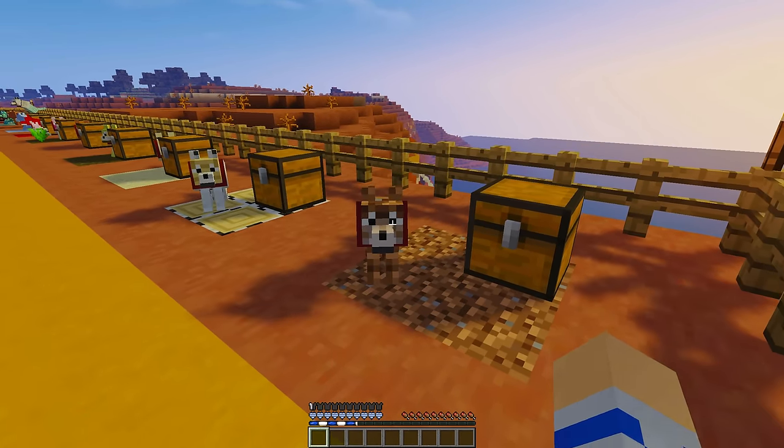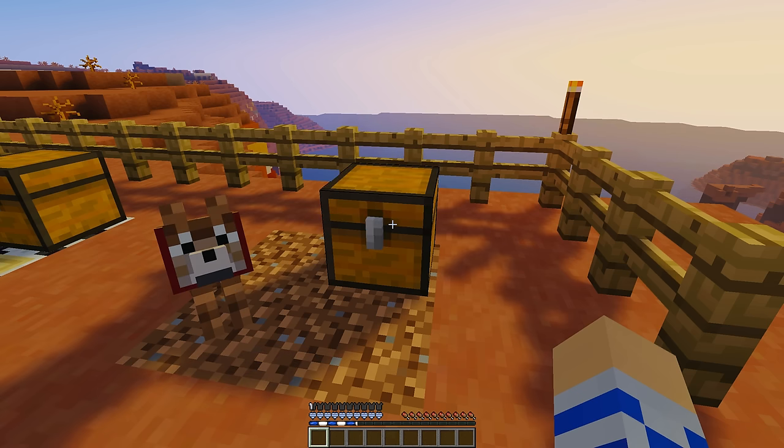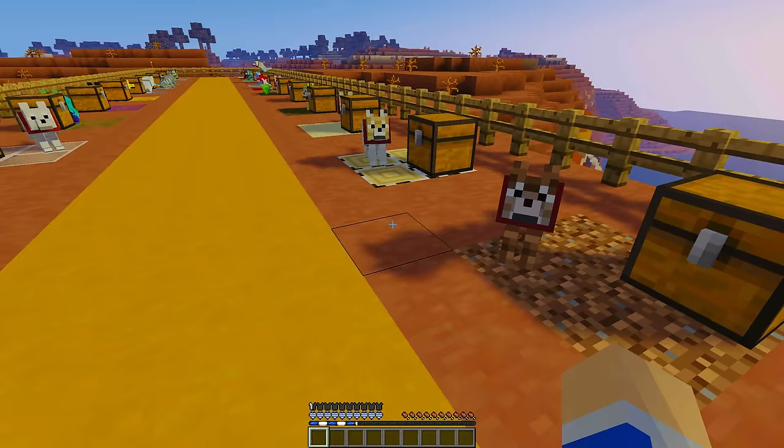First, the dirt wolf — actually, it's called the earth wolf, sorry. Every wolf has a specific bone that you have to craft, and that is the only kind of bone you can use to tame them. The earth wolf needs the earth bone, which you get by combining a bone with a wooden shovel. It works just like regular wolves where you don't know how many bones it'll take to tame them.